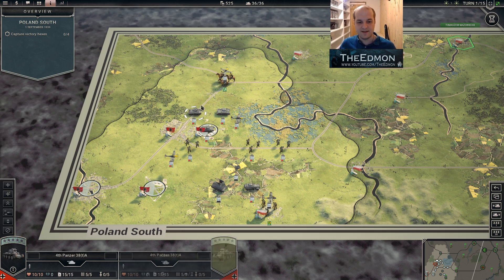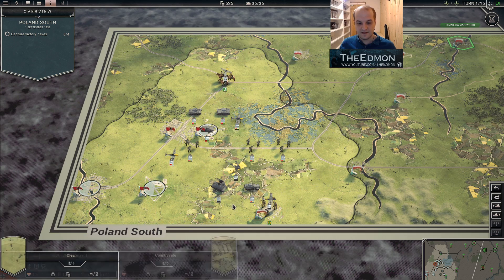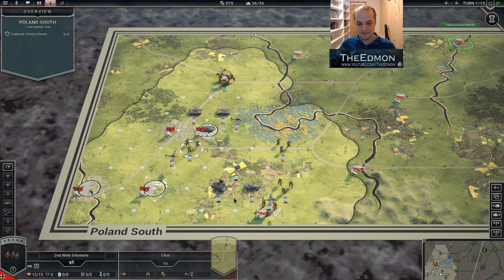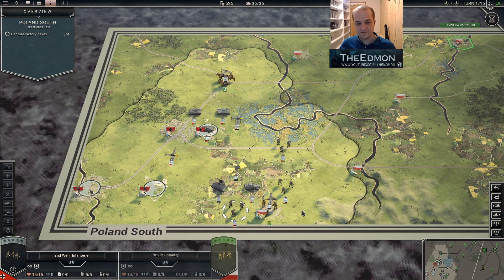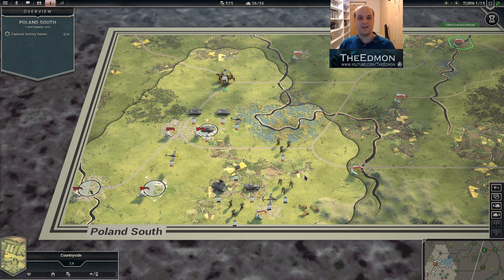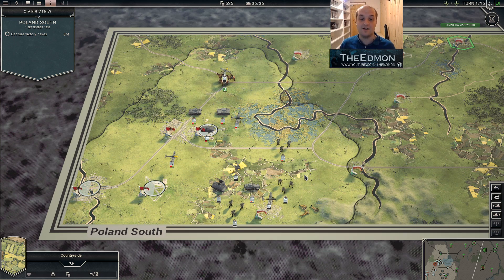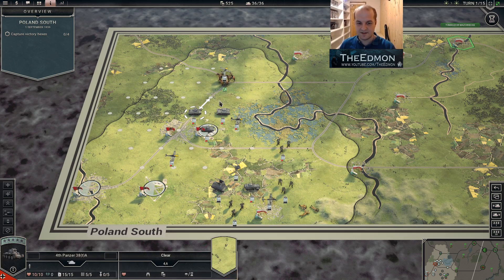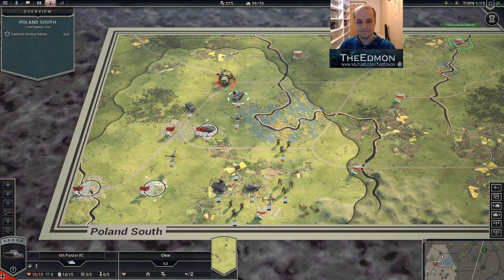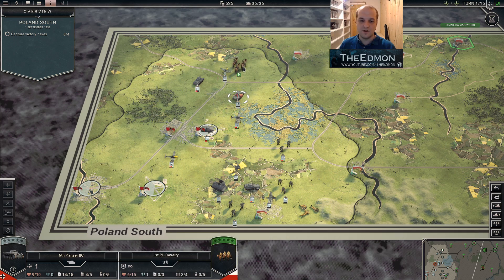A good player can manipulate RNG and do very well. Because of how well my attack rolls went, I can probably kill this infantry without taking any losses — which is huge. I only took one loss. I can tell you for free that with low RNG you cannot clear that city with just one casualty — that is not going to happen. But with high RNG, we did it. Obviously we got a bad roll against the cavalry, but you can still go for it if you feel it doesn't matter.